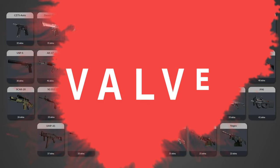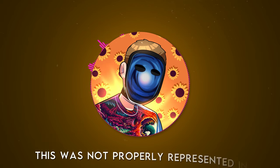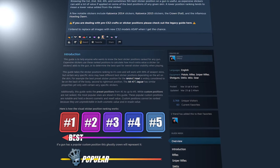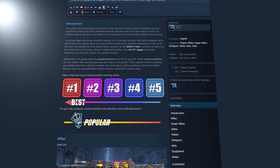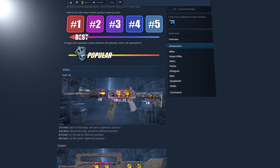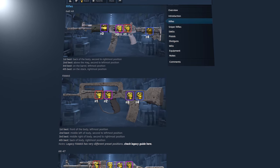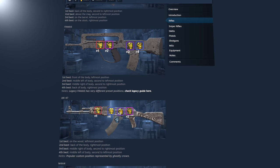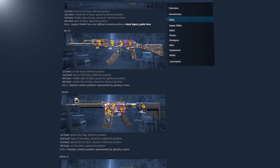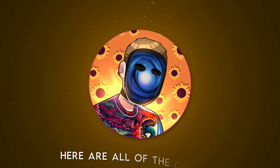Valve largely removed the possibility for different size stickers in the update, but I quickly noticed that this was not properly represented in Pinksy's updated CS2 sticker position guide. So let me show you every sticker position and size change made after the update, and some other discrepancies I noticed in the guide. I'll leave out all the ones that had no change from CSGO to CS2. And I'm not throwing any shade at Pinksy — it's totally understandable to make some mistakes as this is such a new implementation. That being said, here are all of the changes.